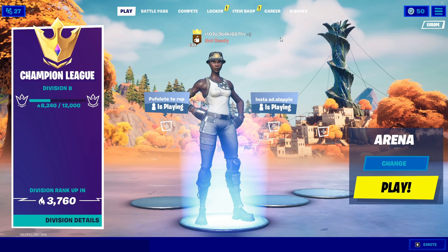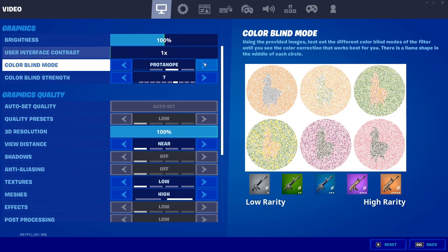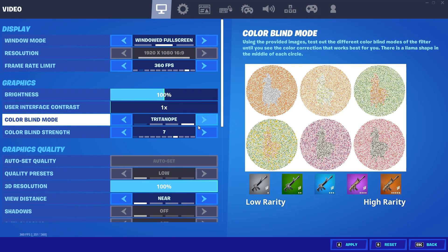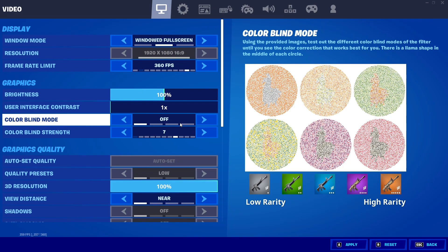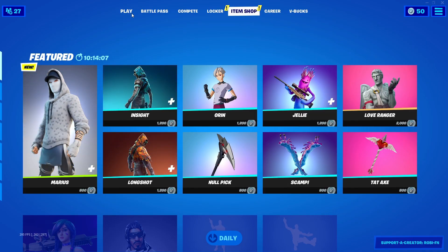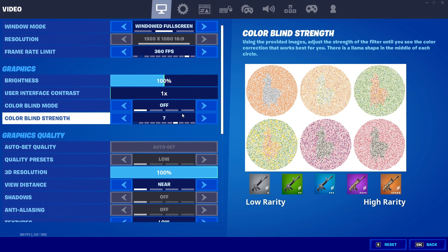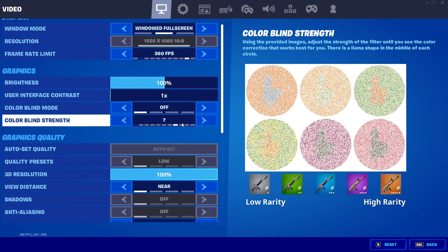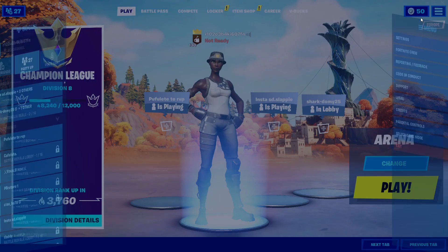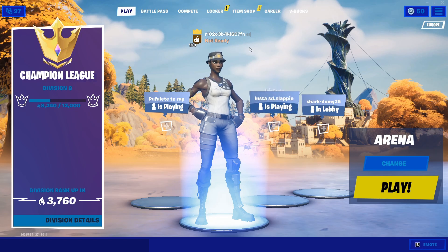Hey guys, so in today's video I'm going to play arena with every colorblind mode in Fortnite. There are three colorblinds: deuteranope, protanope, and tritanope, and today I'm going to play with all of them at 360 FPS. I'm not going to play with the off setting because it just looks horrible on my PC — something in Nvidia control panel messes up the aspect ratio. So without further ado, let's get right into the video.